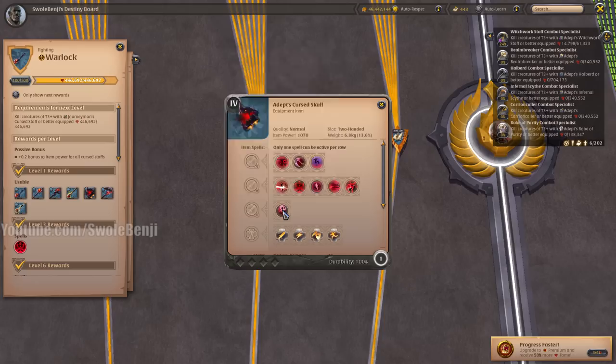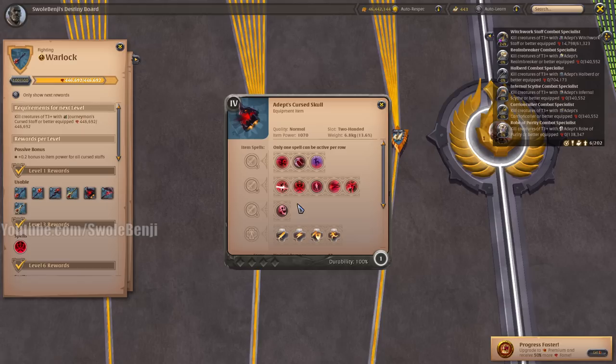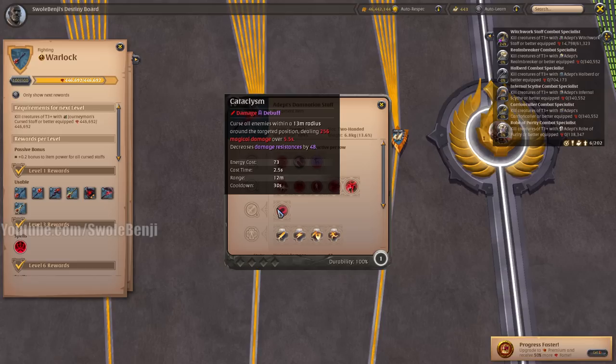The Cursed Skull is a meta weapon in Corrupted Dungeons. I'm no good at using it, but I get my butt kicked by it all the time. It produces a large circle on the ground that hurts heavily. It's easy to hit enemies with most of the time if you're skilled. The only garbage weapon for solo players is the Damnation Staff, which has a very large radius with a long cast time but deals barely any damage.